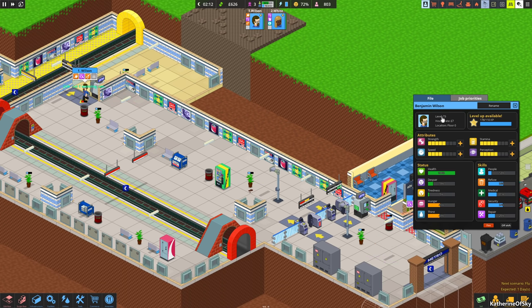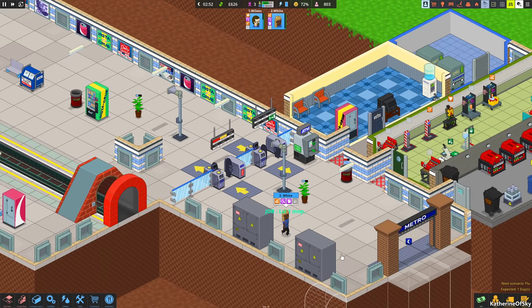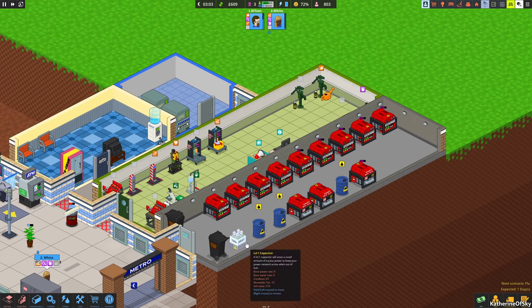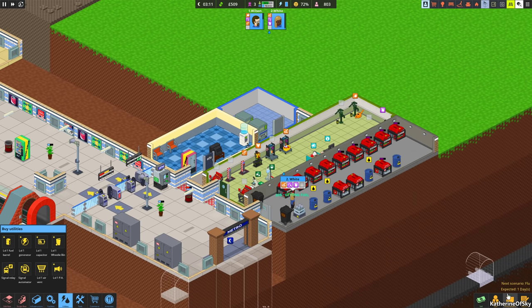We can level up Wilson and White both — I want to level up some stamina on both of them. White is almost more than halfway to the next level too. The division of labor between them seems to be really working out, we don't seem to have any issues. We do need another fuel barrel though — let me buy another one so they can fuel more of these generators.